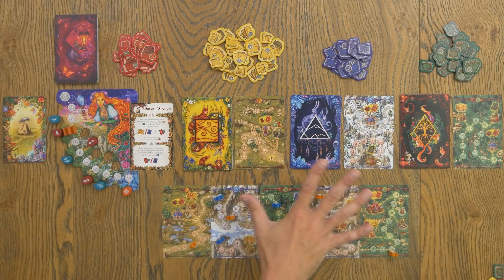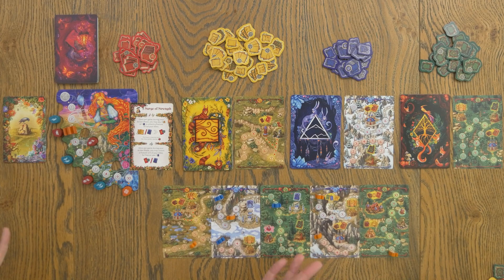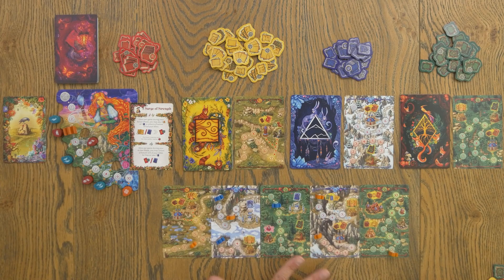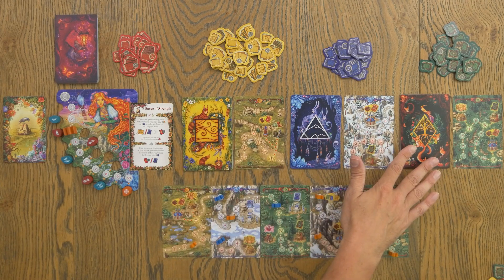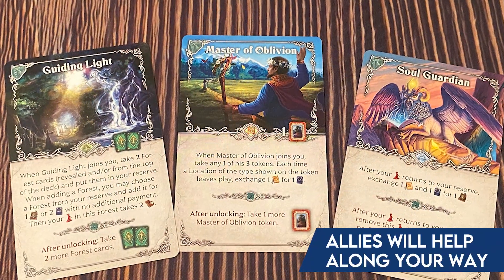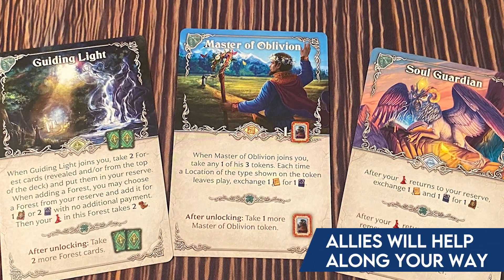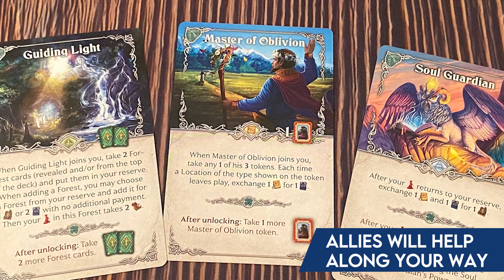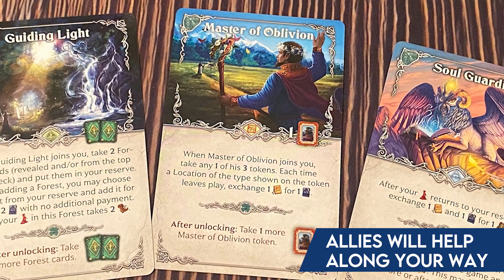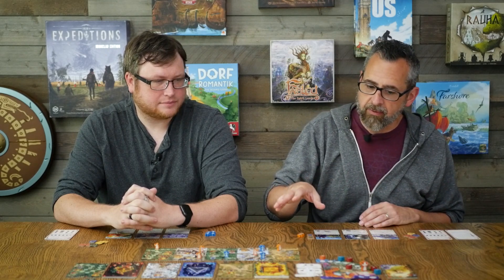What we have here on the table is the game in progress. This is a prototype, but we have all of these cards that are going to make up this map — we've got the prairies, the mountains, and the forests. Then there are some ally cards which won't come down to the map; they're going to come to your player space throughout the game. Everyone starts with one and you can get up to three, giving you ongoing powers that affect your game only and let you manipulate some things.